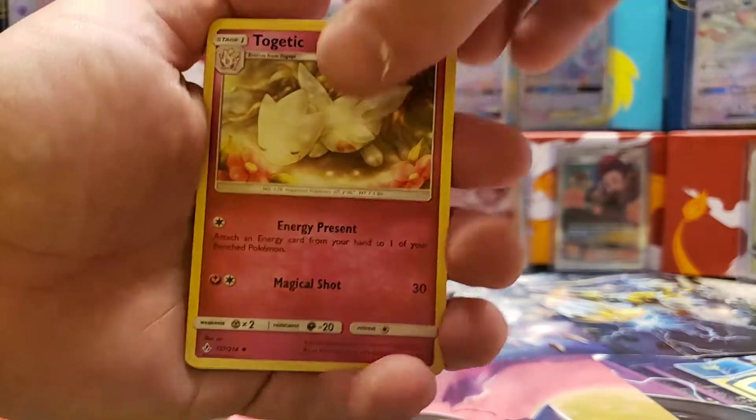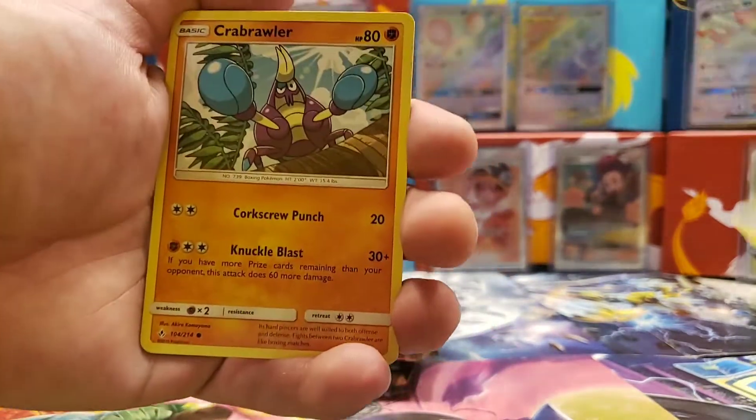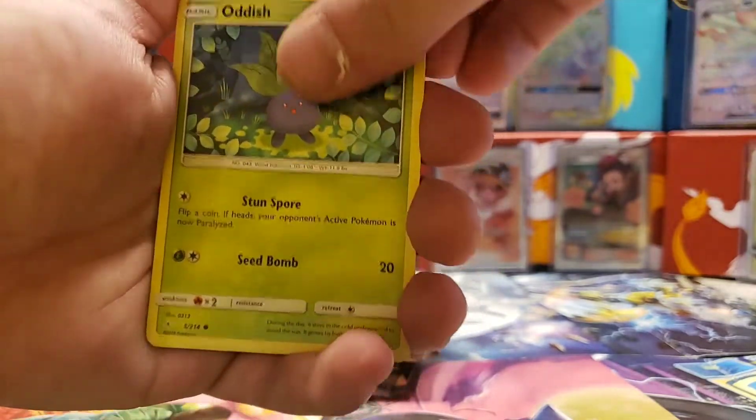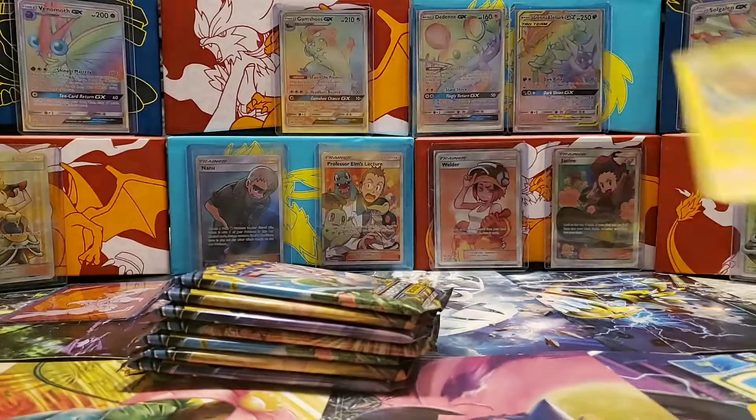First pack: water fire, crystal, Devolution Spray, Zeraora, Tag Team GX, Litten, Froakie, Brawler, Audino, versus holographic Canopy, and a non-holo Stun Fist.